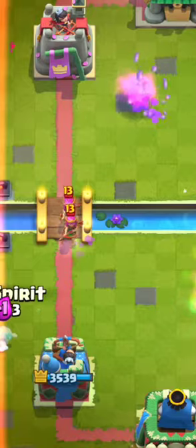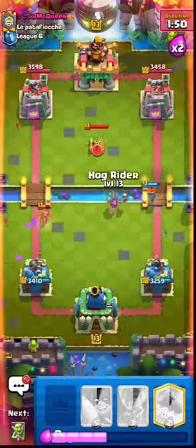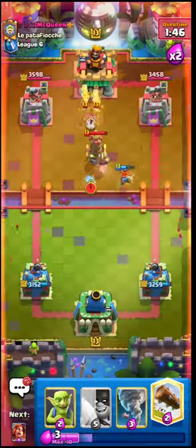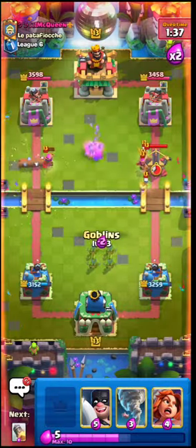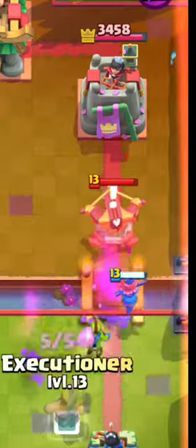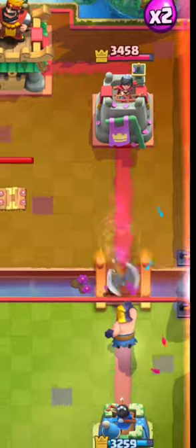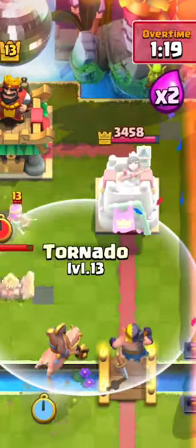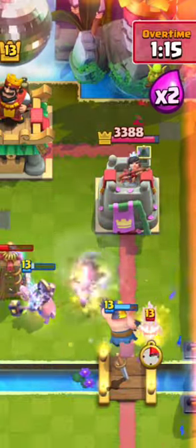I also made a mistake with the ice spirit against archers — I should have placed it closer to the archers so it would jump. Here I put a hog to destroy the Tesla faster. I thought they would attack the left side since I have the least health there. I realized during the battle I was defending too often with rocket, so I started placing Valkyrie from the bridge, waiting for a knight to counter with Executioner. Here I repeated the Hog action under cover of Executioner, and the tornado I threw so the archer would be near the tower, letting the Executioner's axe hit her into the enemy tower.